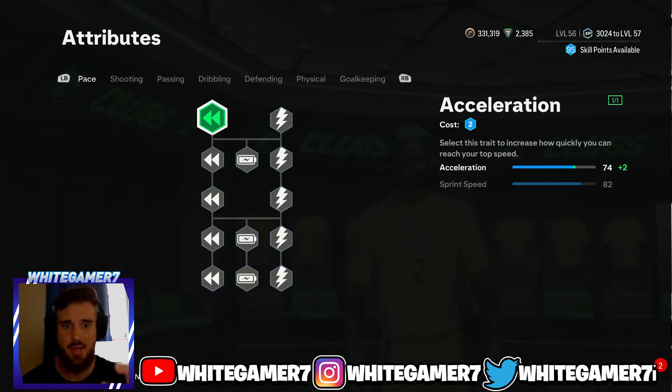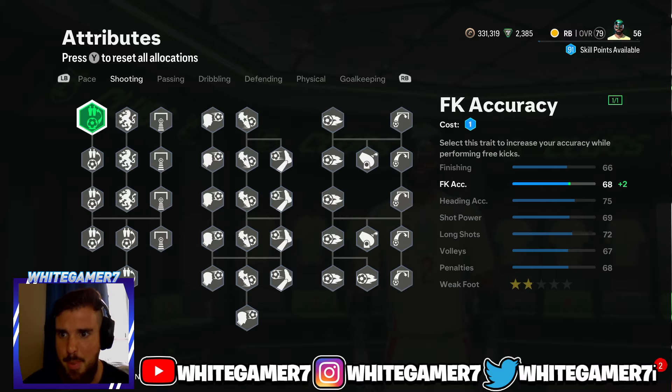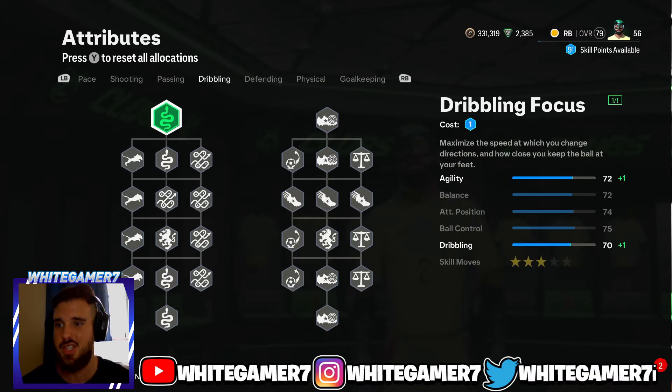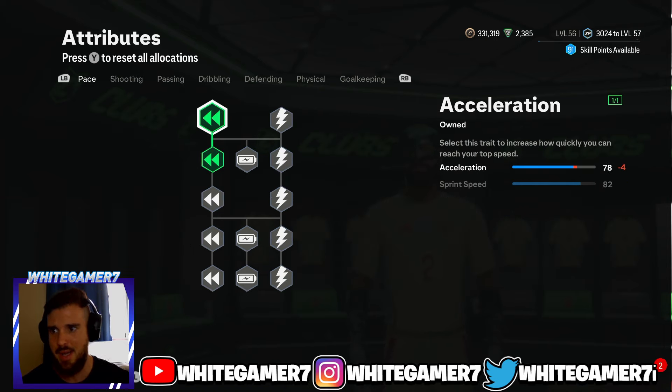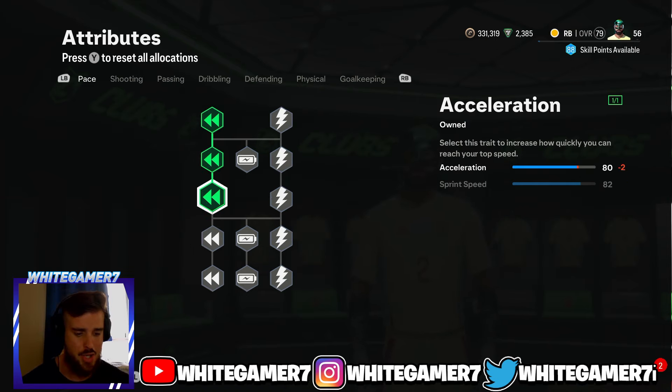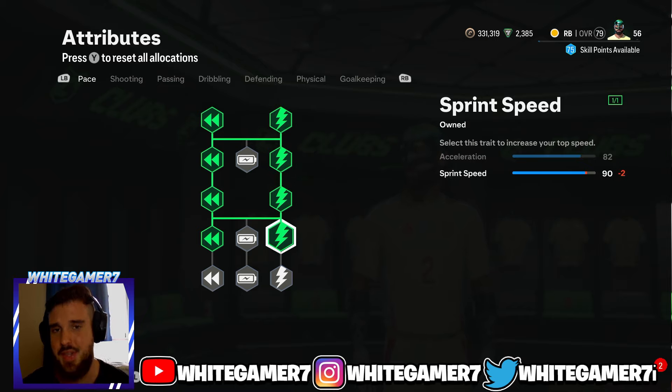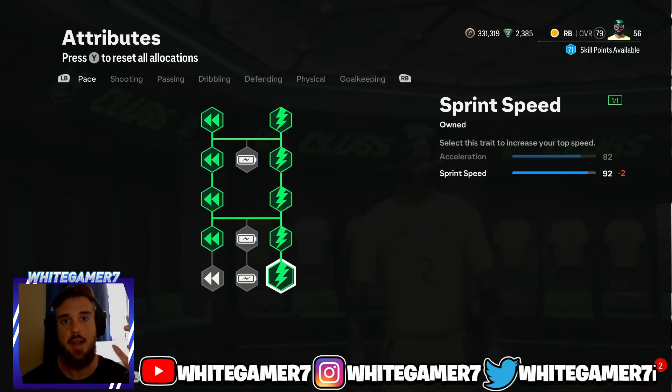Now for the skill tree — remember this is good for level 25 and below. When you start the game you'll have 10 skill points. I definitely recommend focusing on pace and standing tackle for your first 10 skill points. As you keep leveling up, keep upgrading your pace, sprint speed, and also focus on defensive awareness and standing tackle.